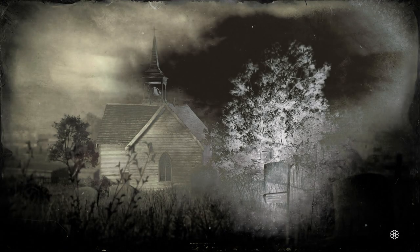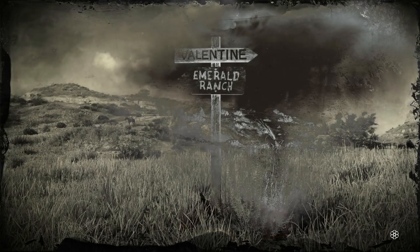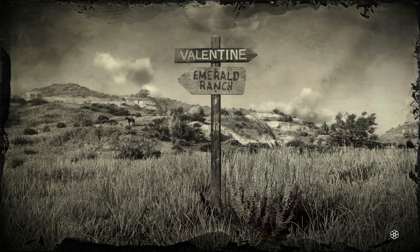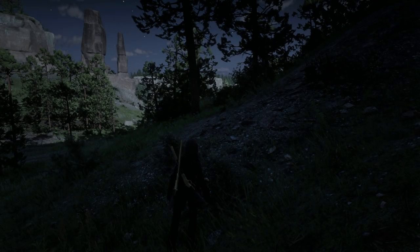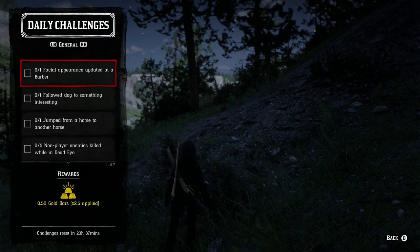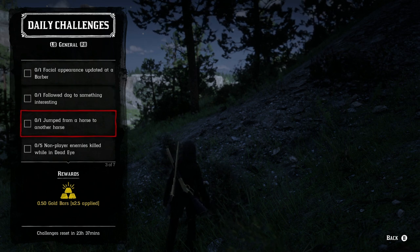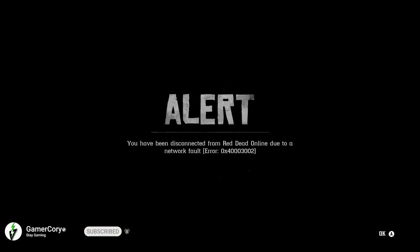Moving on to the daily challenges — we'll go over the list quickly. The first one is facial appearance updated at a barber. One dog found — something interesting. One jump from a horse to another horse. Five non-player enemies killed while using Dead Eye. The next one on the list is try not to get disconnected from Red Dead Online.